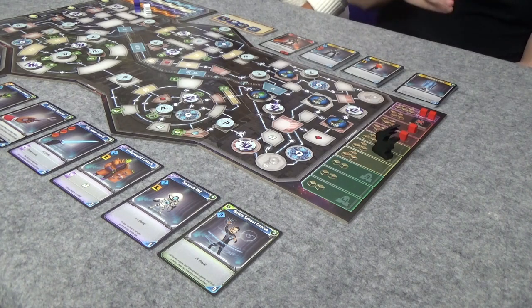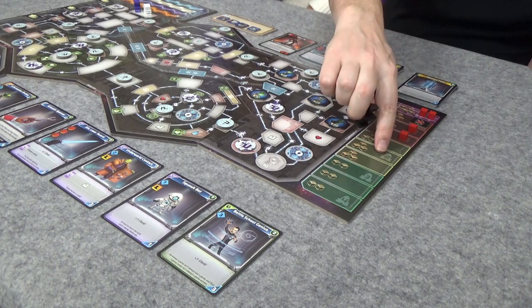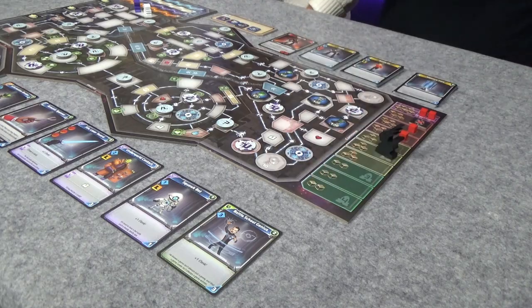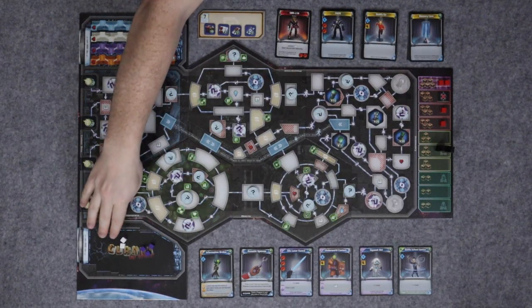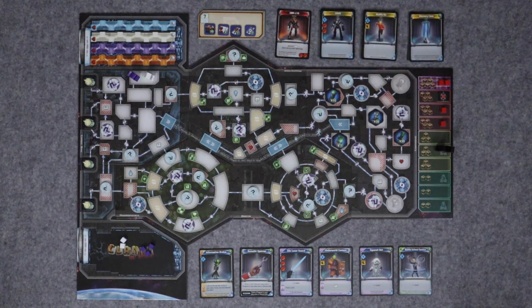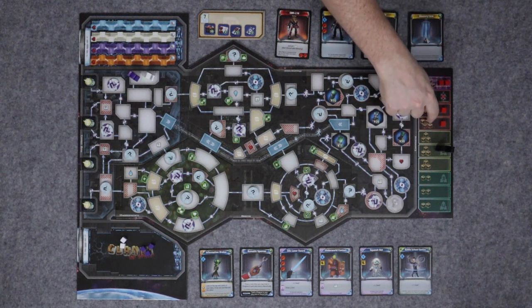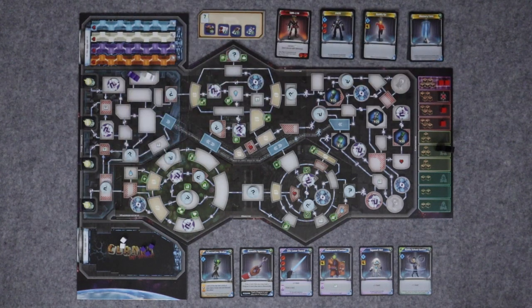Over here is the rage track, which marks how angry Lord Eradicus is. It starts here for two players, but there are other starting positions for three and four players. When there is an attack, we take any cubes from the clank area that we've generated by making noise and put them into this bag. Then we draw a number of cubes based on his position on the rage track. For each colored cube that comes out in one of our colors, we add those to the health track - that's the damage we've taken. Over here are some red cubes - these are bounty hunters. When he reaches a certain level of the rage track, we also add those into the clank area. When drawn from the bag, every player takes one damage and they go back into the clank area, so they can come out over and over again.